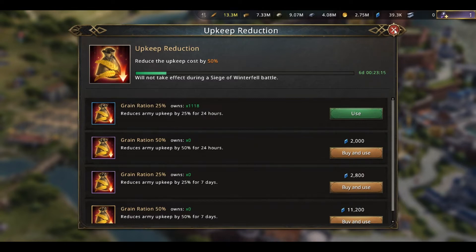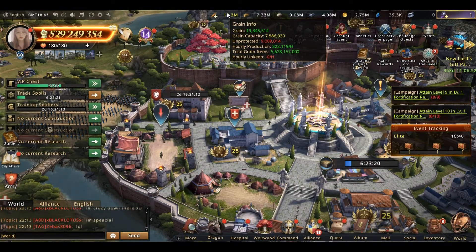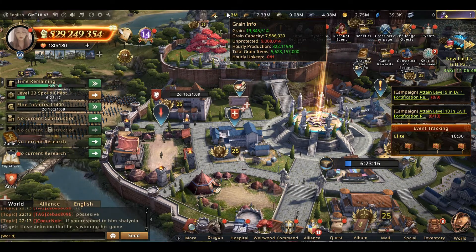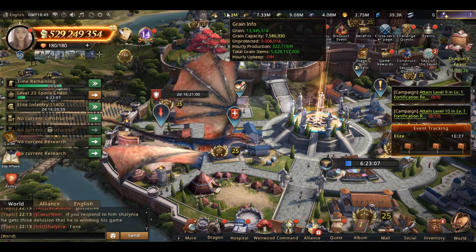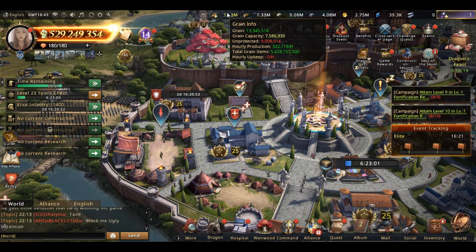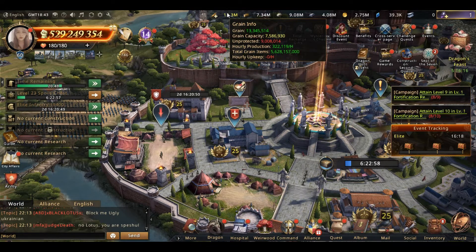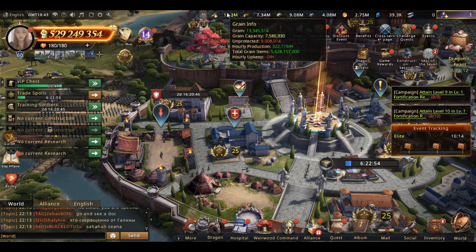As you can see here, my grain hourly upkeep is zero per hour and my hourly grain production is around 300k. So the grain produced in my castle will be stored and my soldiers won't eat it. This will help you a lot, especially during Glorious Battle where you need to heal a lot of your troops.